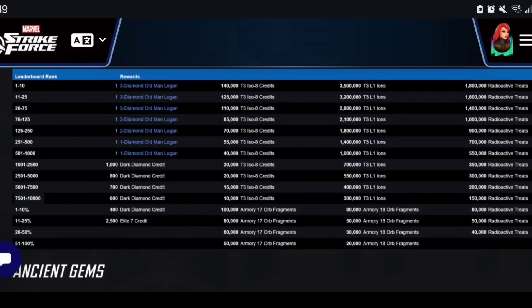Let me show you what the leaderboard looks like so you can get a sense of achievable rewards. Typically most folks can land in the top 10,000 or top 7,500 if they've saved up energy — that gives some juicy amounts of T3 ice weight credits, T3 level-one ions, and radioactive treats usable in the store. A reasonable free-to-play target is top 5,000 to 10,000. The top 1,000 is where the Diamond Old Man Logan is situated, but I'm personally gunning for top 2,500 to 5,000, and I'll also be using power cores for Gore the God Butcher.